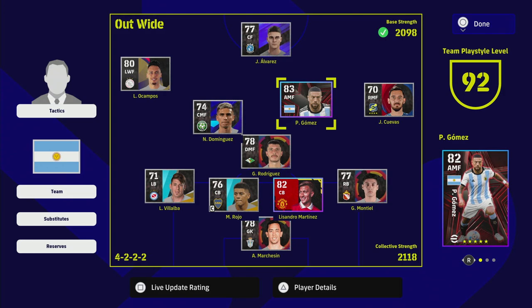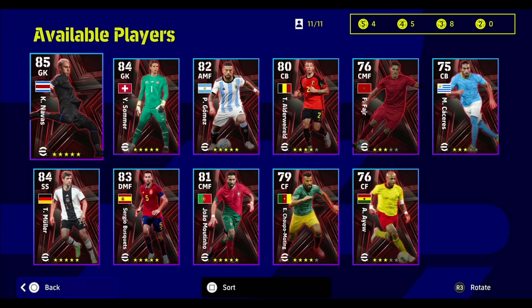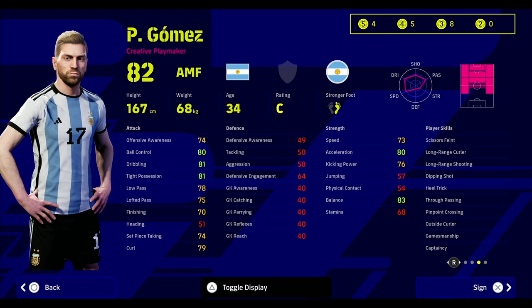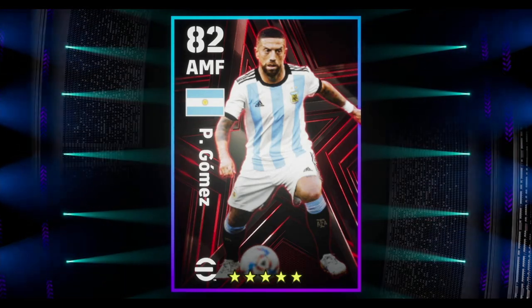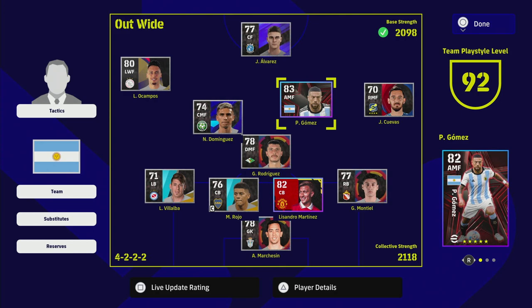Up front we've got Gomez, who we got on the free spin via nominating contract. He's part of the all-time greats — if you want him, just use your nominating contract. We had four five-star nominating contracts and he's an exceptional card, especially if you train him up. You could also get Messi or Maradona into this squad at their base level by removing Gomez and maybe one or two more players. That's it for me — I'll be back soon with another video. Peace!